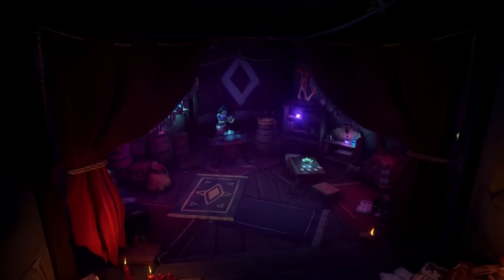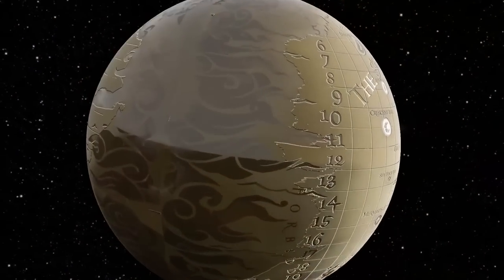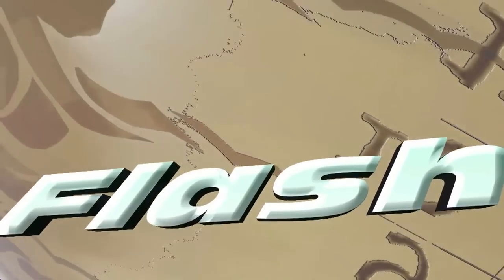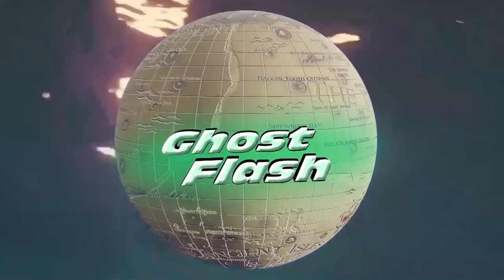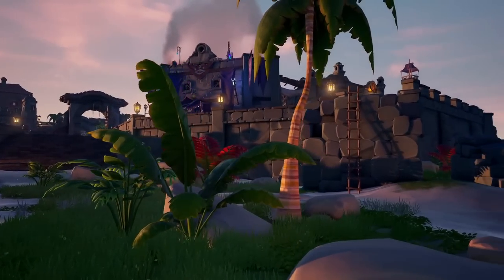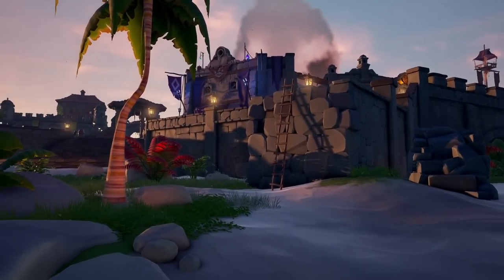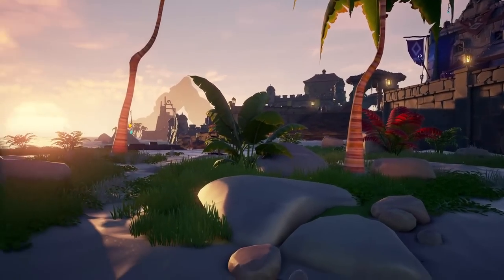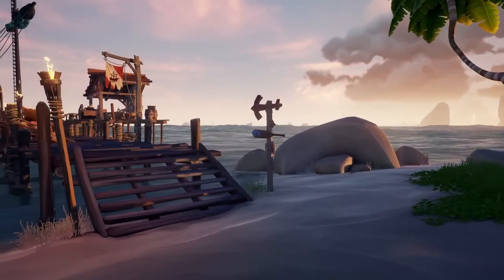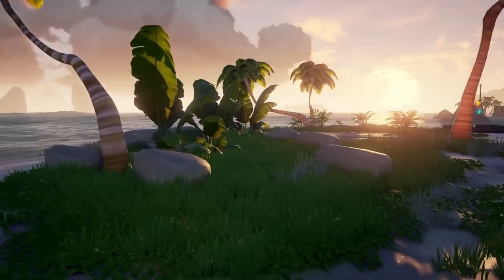The latest batch of changes have arrived at New Golden Sands, introducing the Order of Sol's Hideout and the Gold Hoarders Bank. Today we've got a brand new update to the game, with further developments on New Golden Sands Outpost, soon to be renamed to Port Merrick. The Gold Hoarders and the Order of Sol's trading company have completely relocated from their old spot into their new Port Town home.